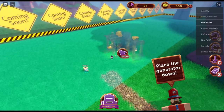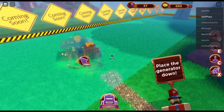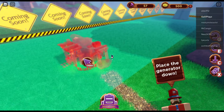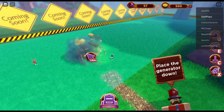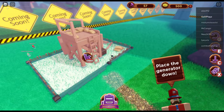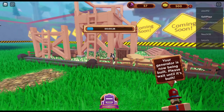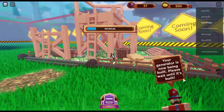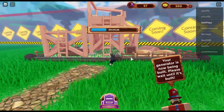So let's just put the first one pretty close by and see what areas we are allowed. We are just going to drag it here and then build it with C. As you can see, it takes a little while before it is built. Your generator is now being built — please wait until it is built. So we are just going to wait until the generator is done.